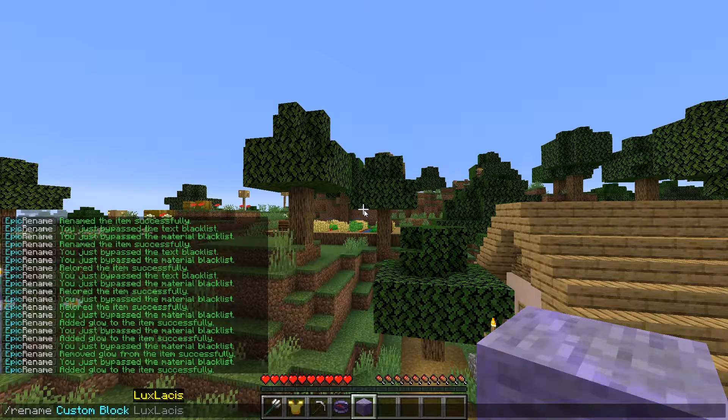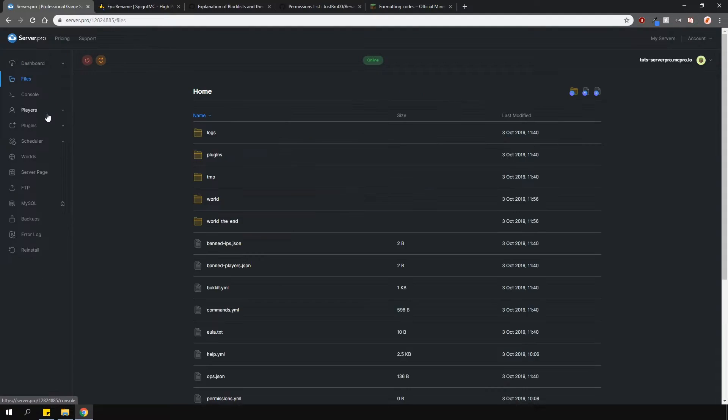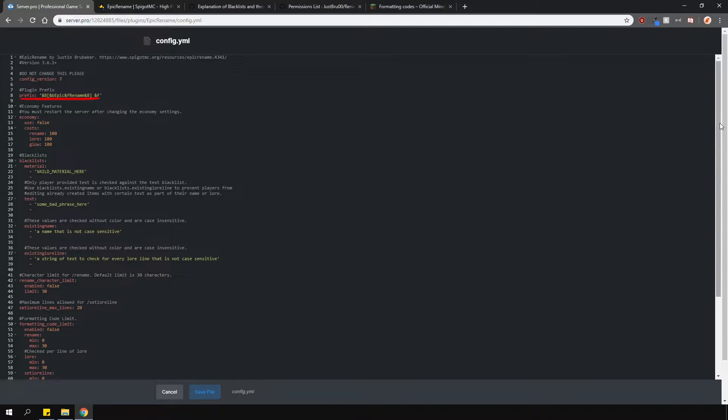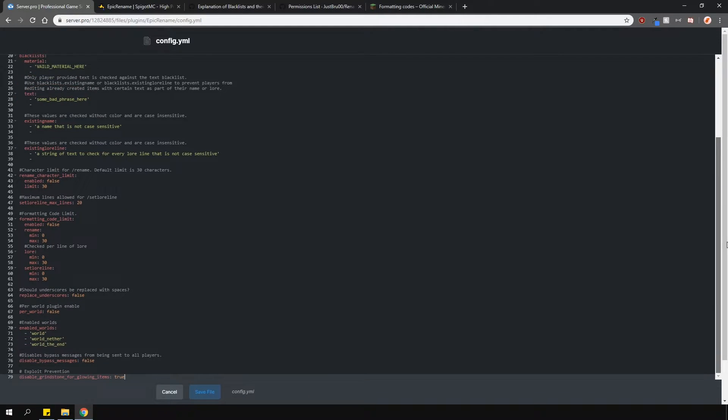You can even make players pay in-game currency to use these commands. Now let's quickly go over the config. Locate the config in the plugins folder and here you can change the prefix. Below you can change whether you want to use economy or not. You can blacklist certain items and even bad words or phrases. Then there are some formatting limitation options, and near the bottom you can enable which worlds you want this plugin to work in.